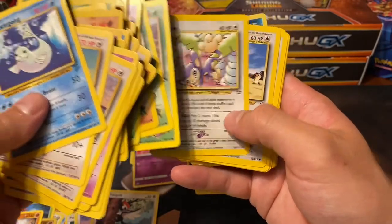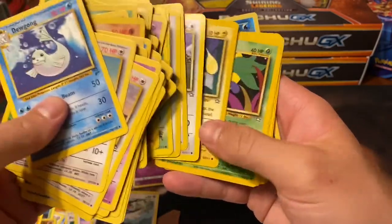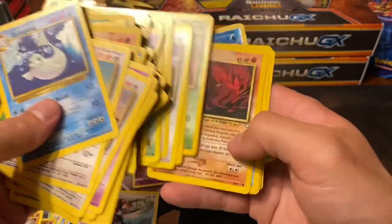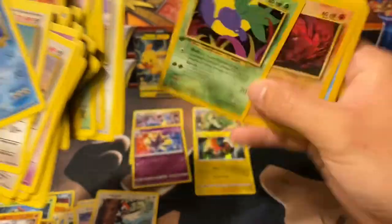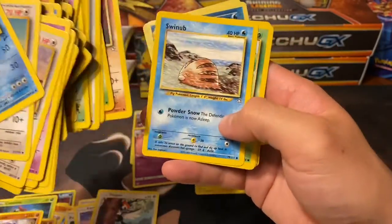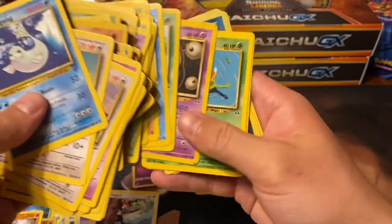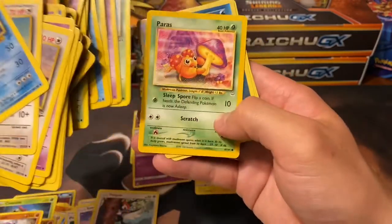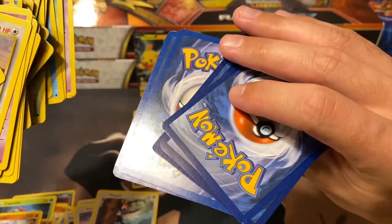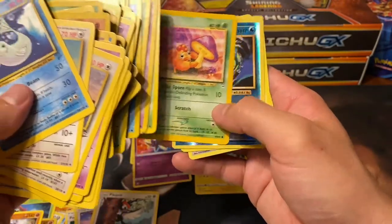Then going into some Neo - got Neo Genesis, that's awesome, love all these cards. Randomly got a first edition Oddish - pretty poor condition though. Got Neo Discovery - I really like this Paras card. A lot of the Neo cards were in fairly decent condition, like at most lightly played. Then some Neo Revelation as well.